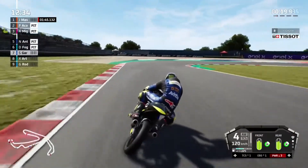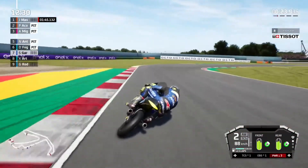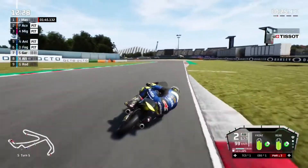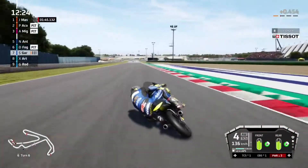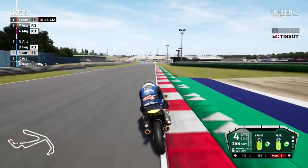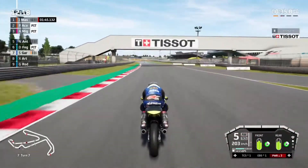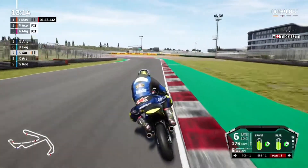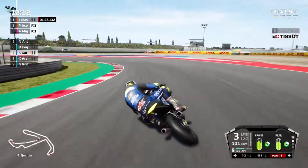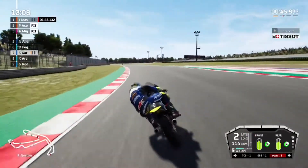Onto the brakes for Rio. Into turn five, turn six - we're down by quite a bit, actually 0.4. We should be able to make it up though. Normally sector one is my slower sector - even in free practice everyone was going quicker, but they would lose time through these sectors. That was a good line through there, nice and quick.